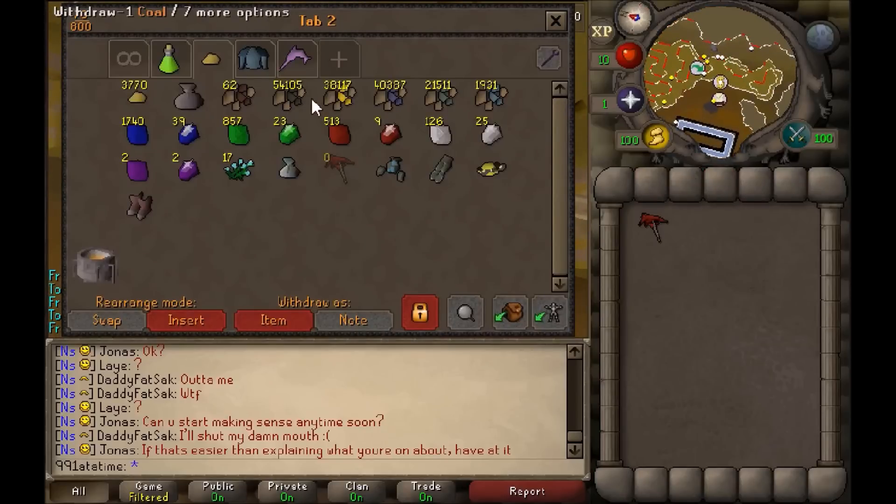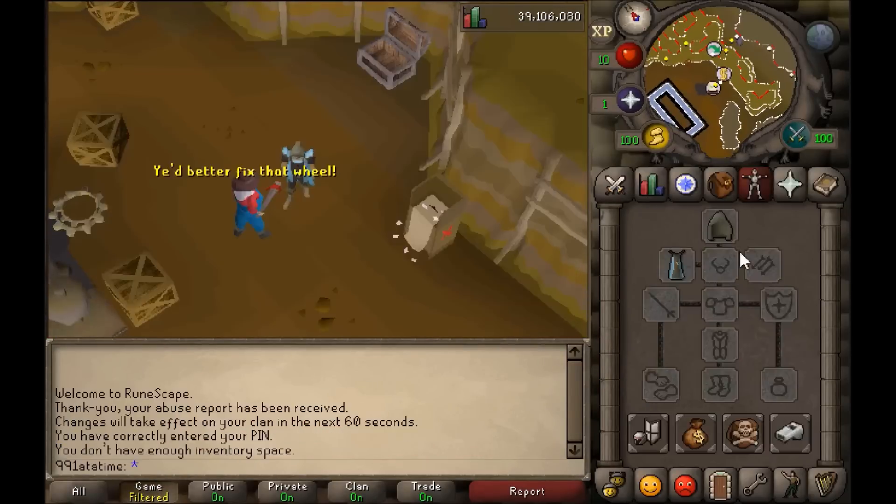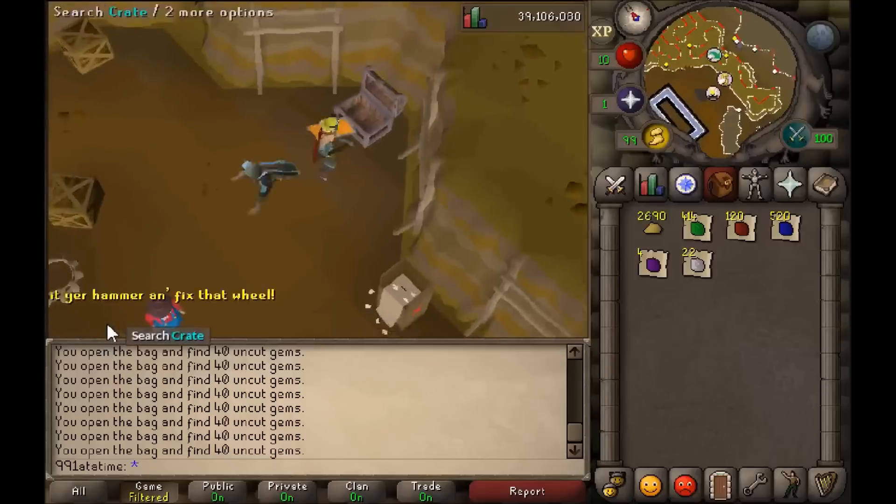I'm trading them in for gems — so 99 mining, collecting gems the whole way. As you can see here, I have collected about 95 mil worth of items. Now I'm going to trade all my nuggets in for gems, and I'm praying for an onyx, even though it's like a one in 2.5 million chance per bag, so pretty unlikely.